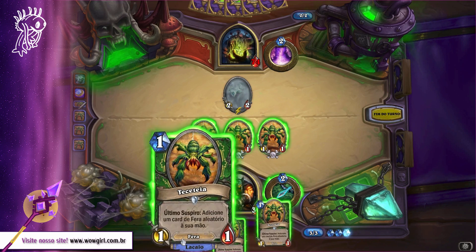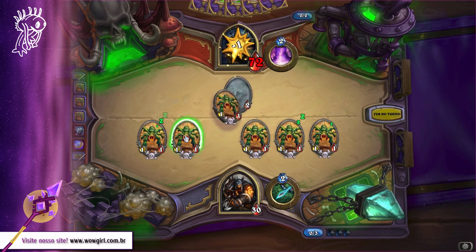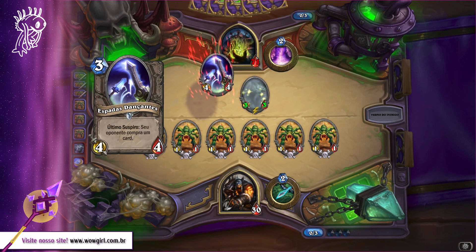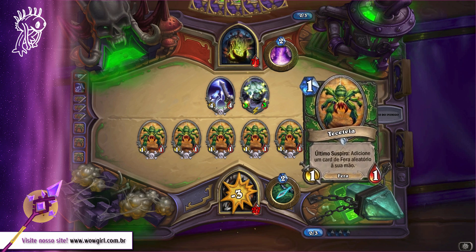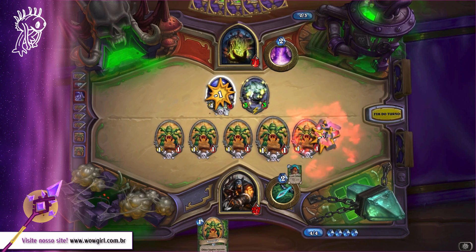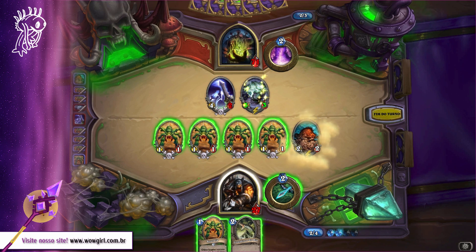Aqui ele não jogou nada que eu possa atacar diretamente, então eu vou atacar o herói mesmo. Pra matar o Latere você precisa dos Sporos, que ele solta no campo — algumas cartas que ele usa. Essa carta aqui é um ótimo combo com as TSTs, vamo lá.